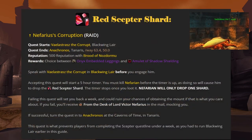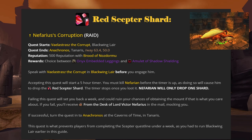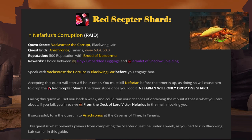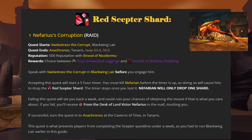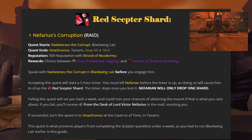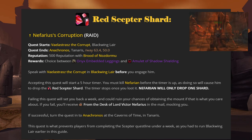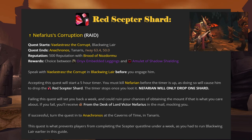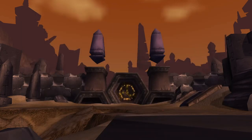The first shard belongs to someone most of us are very familiar with — Vaelastrasz the Corrupt in Blackwing Lair. Gather your raid group and head into the raid instance. Before starting battle with Vaelastrasz, speak with him and pick up the quest Nefarious' Corruption. Accepting this quest will start a five-hour timer. You must kill Nefarian before your timer has run out. Once you do, he will drop the Red Scepter Shard. Bring this item to Anachronos to finish the quest.